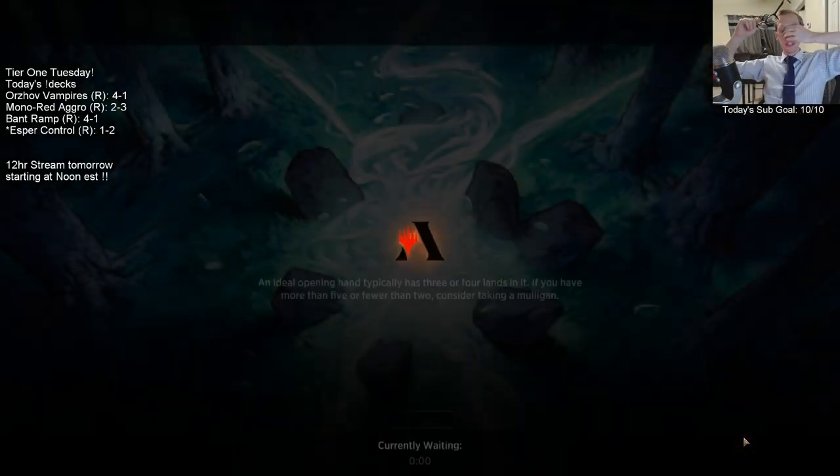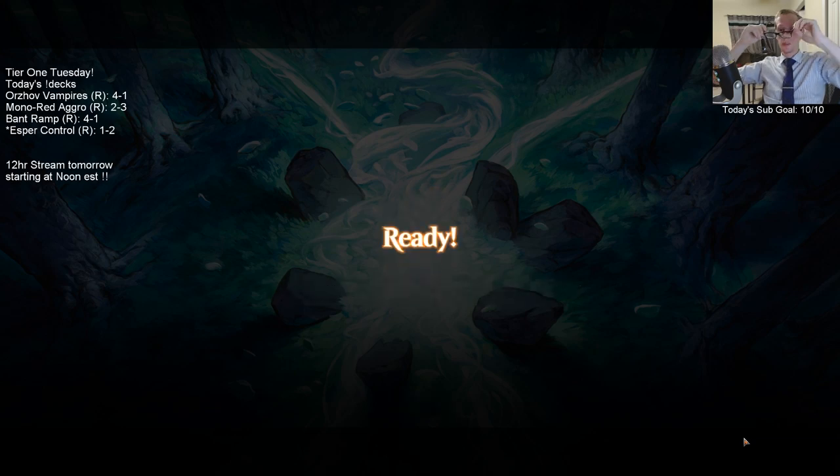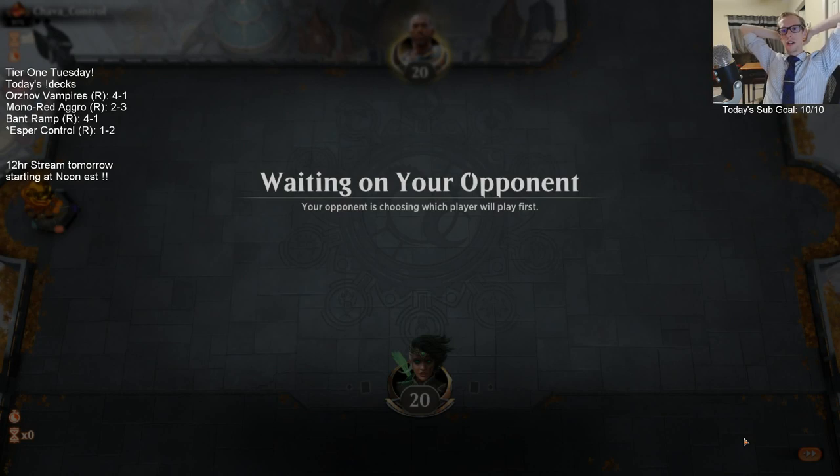Our opponent boarded an Honor Guard because a lot of Esper players are playing — I don't hate it — but I guess they thought we were Esper Hero. A lot of Esper players are playing cards like Bell Haunt that we took out, plus Hostage Taker and the flyer that draws a card and gains three life. So yeah, they had removal and Honor Guard, but I had none of those cards in my deck.